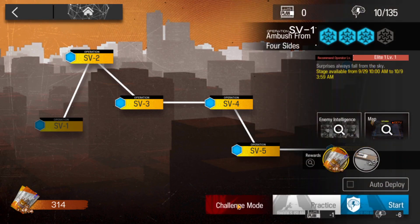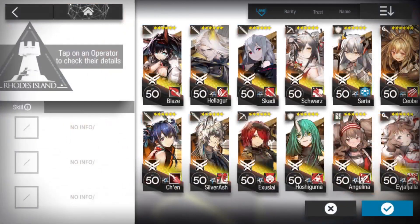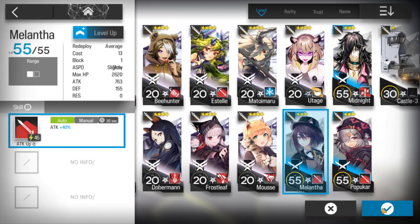Let's clear SV1 challenge mode. On that stage, the weight of all enemies is significantly increased. That's not a problem, because those airgate enemies are really squishy, so you can just kill them instead of pushing them down.